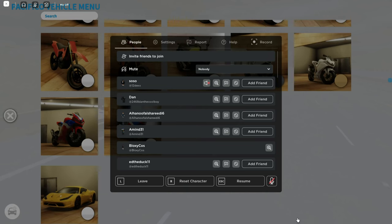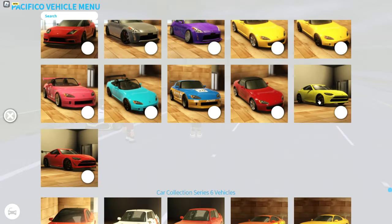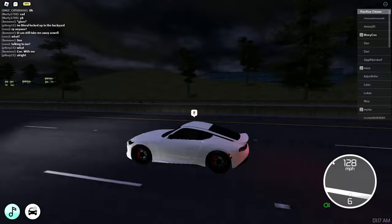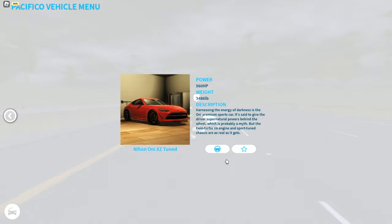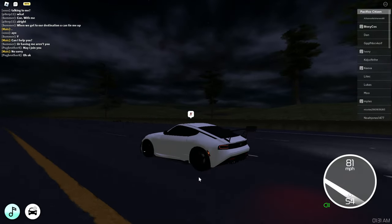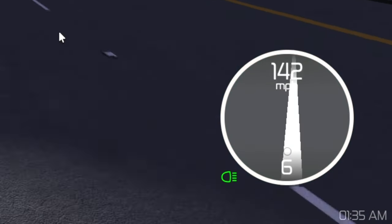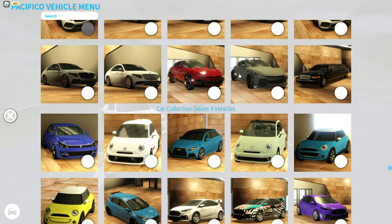Car Collection Series 5 has two new cars — the Nissan Z, I assume. I really love the sound on this one — 156 miles per hour. The tuned version has flames and hits 166 miles per hour.